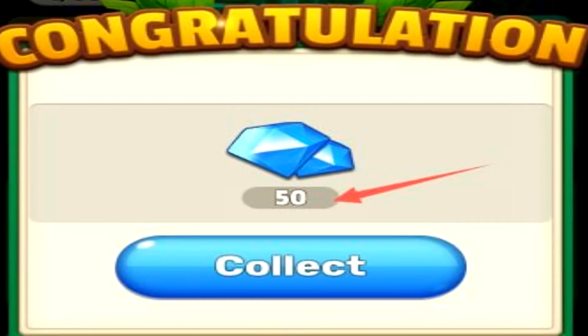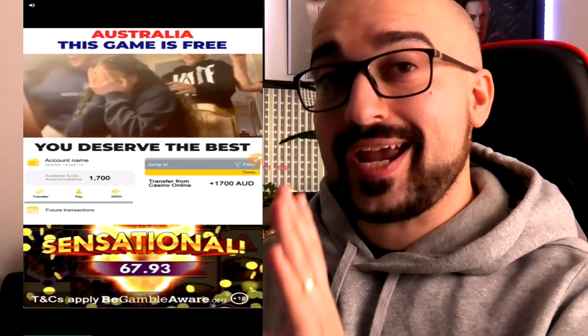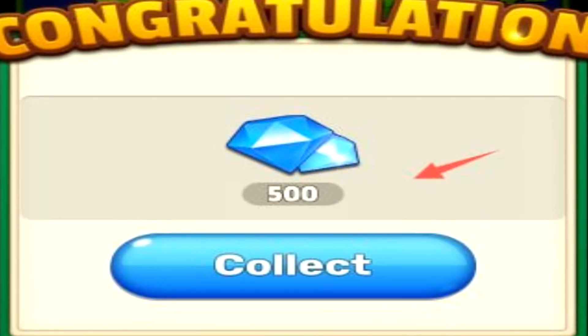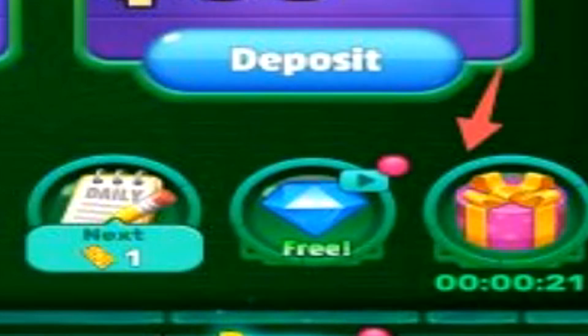I'm just going to claim my 50 gems now. Tapping on the little gem button will actually play an advertisement, so it seems we can generate gems but not straight-up cash by watching ads. We actually managed to get 500 gems for watching a single ad. You can also claim a present — they gave us 50 gems, and these have little timers on them so you can keep doing it over and over again.